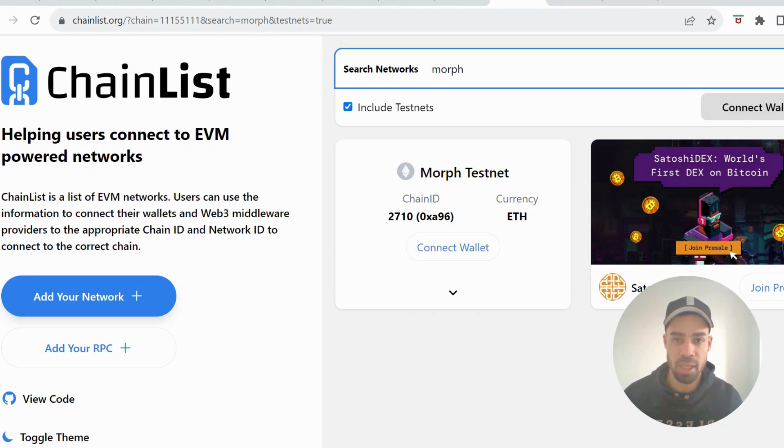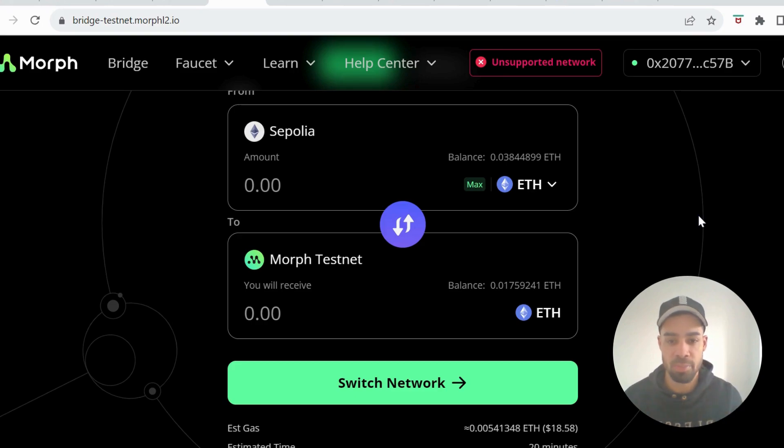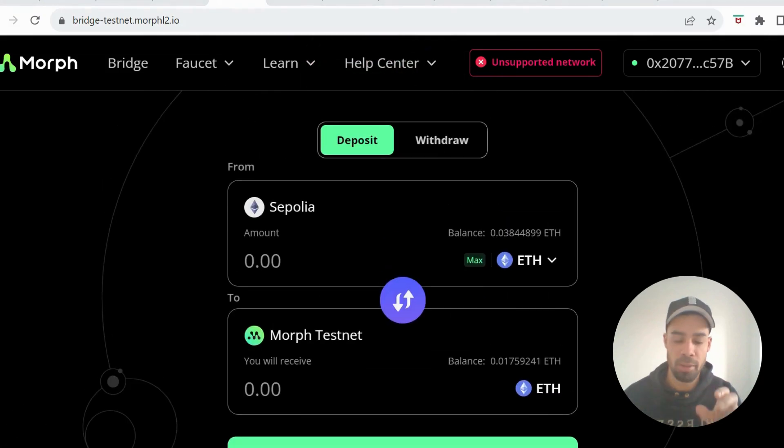Then we're going to need to go to the Alchemy faucet to get some ETH from the Sepolia network — I will leave that link in the description. Once you've done that, you're going to come to the bridge and bridge some of that ETH over to the Morph testnet. Connect up your wallet, make sure that you're on the Sepolia network, and then deposit some ETH over to the Morph testnet.